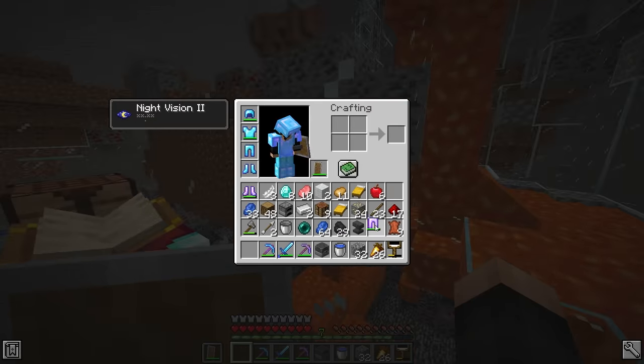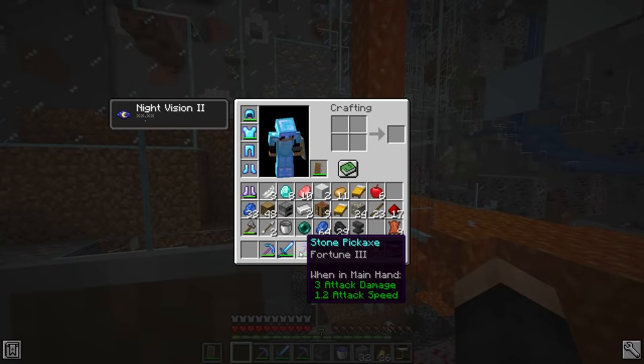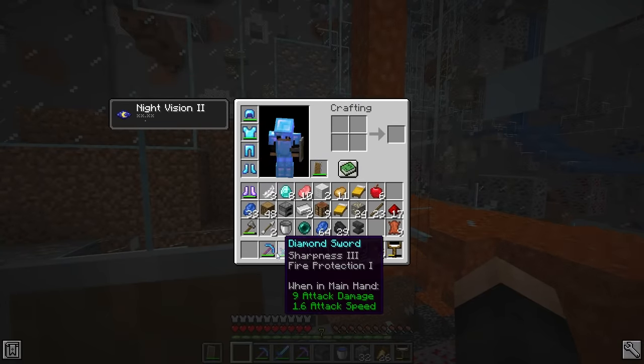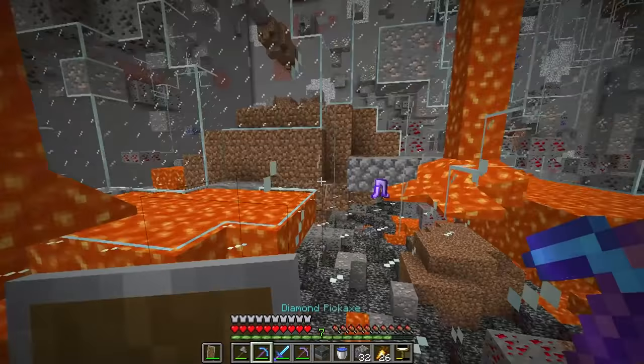With that, we got 10 diamonds. Not bad. Oh, that's an 8 vein of diamonds over there — I'm going straight there. It wasn't an 8 vein, but at least it's a 5 vein. This cave is actually insane now. On the bright side, we do have 19 diamonds now, and we're already half diamond, including a fortune 3 diamond chest plate, which I'm just going to keep for the rest of the game.